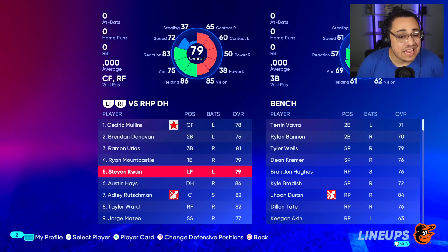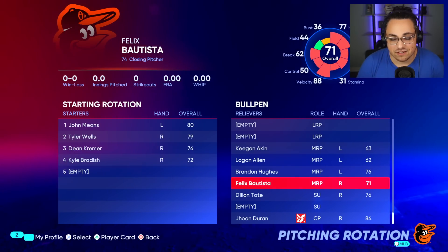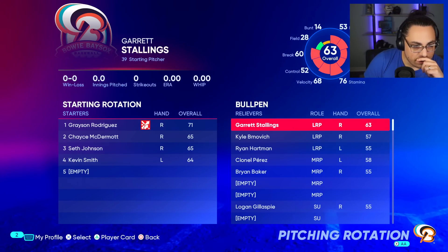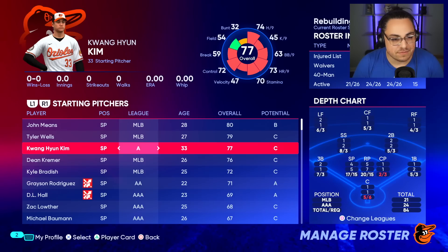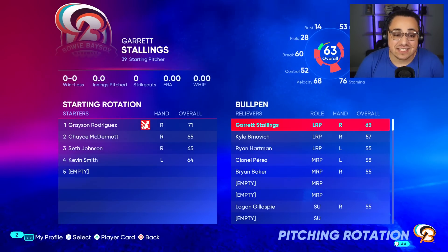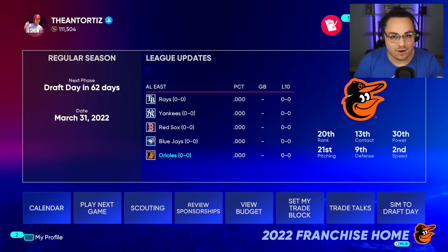If I can get one more decent bat and sort out pitching — the bullpen is actually not bad, I'm pretty happy with it. I did sign somebody: Kim is in the team at 800k on a two-year deal — that was the only way he would sign for that little money. It gives us another starter to work with. I'd like a starter, a long reliever, at least one more bullpen arm, and a bat.